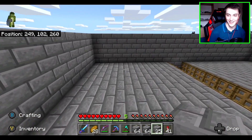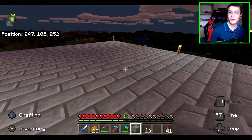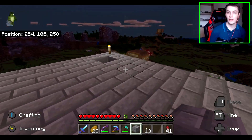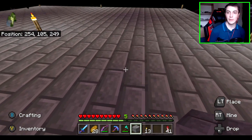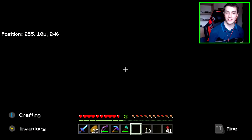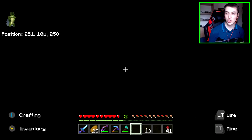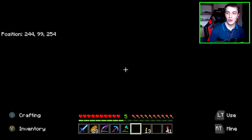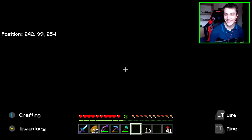I made sure that the mob spawner was nice and lit up on top so that mobs don't spawn on top — you want them spawning inside instead. So we'll go in here and like that — that is complete. This is how it should look once you've completed everything once you've built everything.